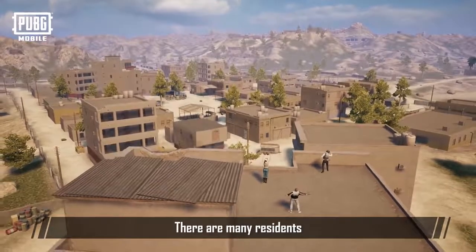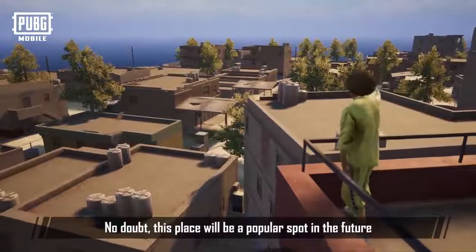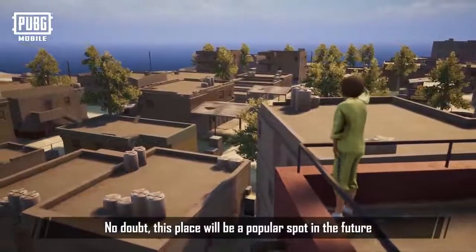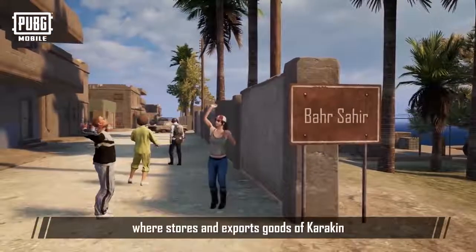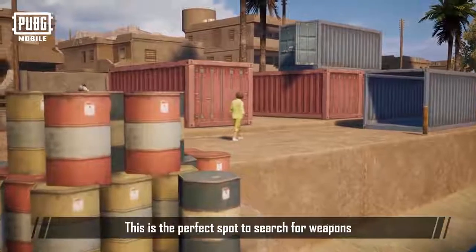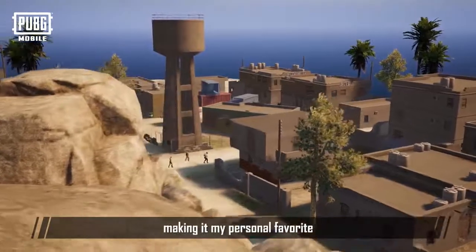The next stop is Al Habar, which is the largest urban area in Karakin. There are many residents, hence the numerous high-rising residences. No doubt this place will be a popular spot. Our next attraction is the port city of Bar-Shahir, which stores and exports goods of Karakin. This is the perfect spot to search for weapons, making it a personal favorite.